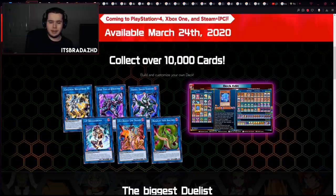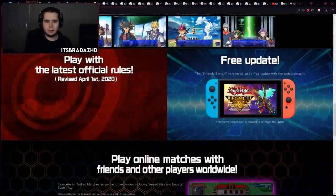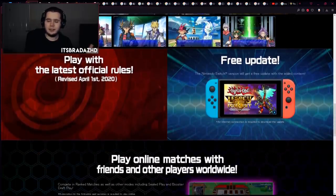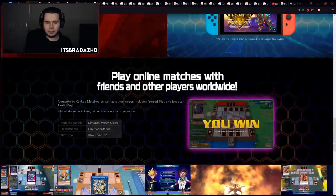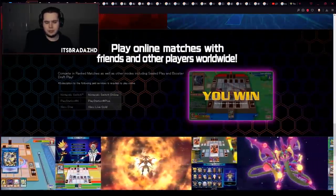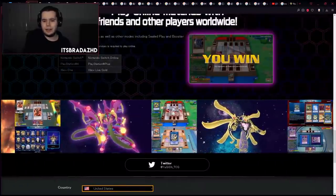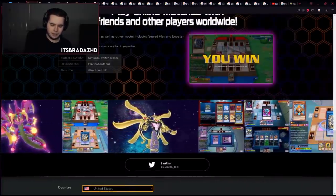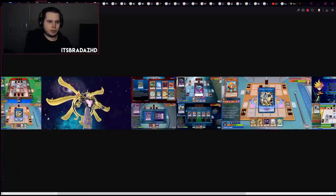There's a screenshot showing we're going to be using Master Rule 5, which is really cool because this is coming out a week and a bit before April 1st, so we'll be able to play in the new rules officially for about a week. There's a really cool looking title screen update on the right for the Switch version with Borrel Dragon. It's also confirmed that you do need PlayStation Plus or Xbox Gold to play online, but there's no confirmation of any crossplay unfortunately, which is a bit disappointing.